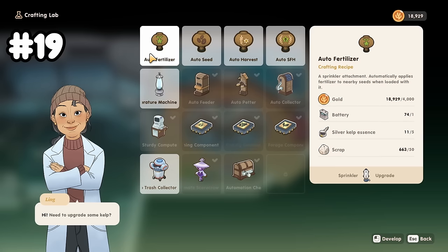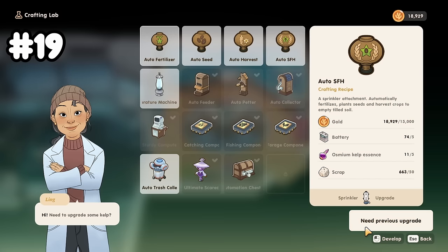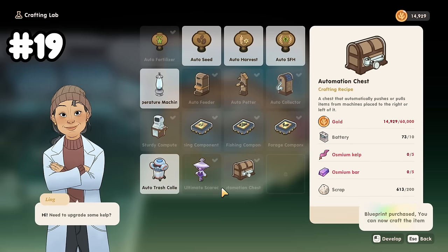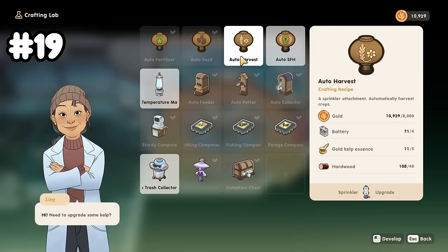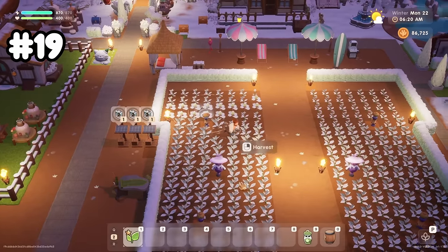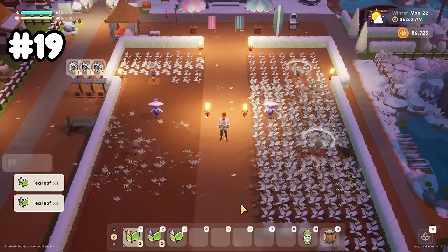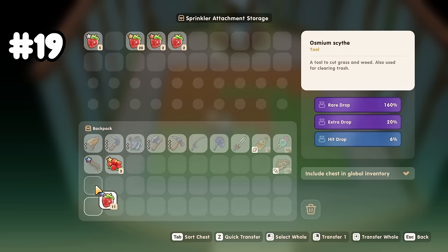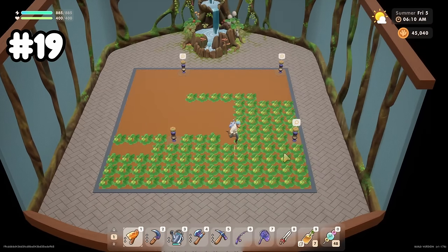Ling also has useful sprinkler mods. Note that you can't skip to the final one — you have to buy the auto fertilizer first, then auto seed, then auto harvest, and finally all three together, which is the auto SFH mod. Once you have the sprinkler mod, just go up to the sprinkler and right click. The auto SFH combines all three and will automatically plant, fertilize, and harvest your crops every day, which is really helpful and saves a lot of time.